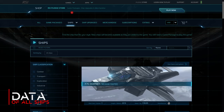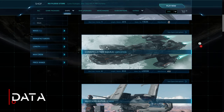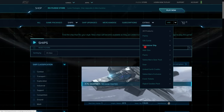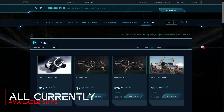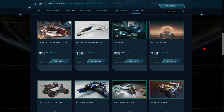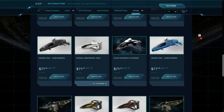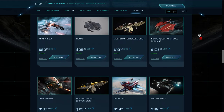Under the Ships tab we have an overview mainly intended for the technical data of all available or conceptual ships in the game. If you want to know which ships are available for purchase, go to the Extras and Standalone Ships tab. Here you can see the currently purchasable ships in the overview. We can sort these by price and this overview changes regularly — with special events or if you are a member of the subscriber program. Since the subscriber program is more than just additional ships, we'll take a closer look at it.